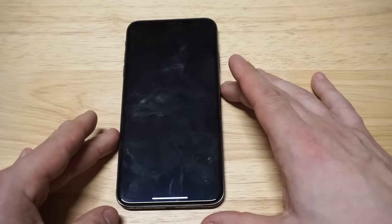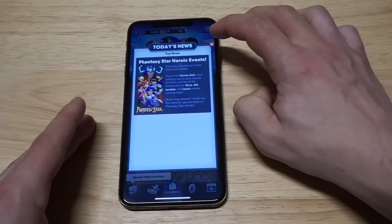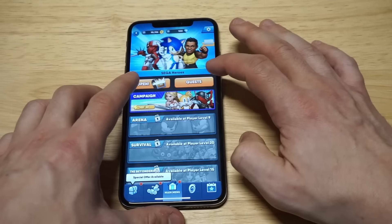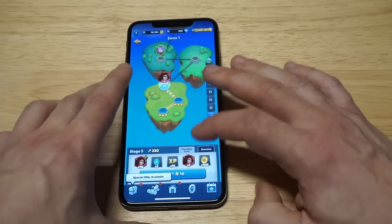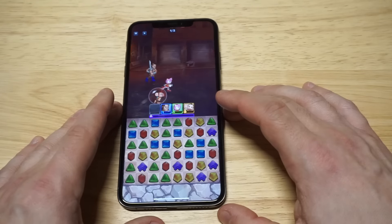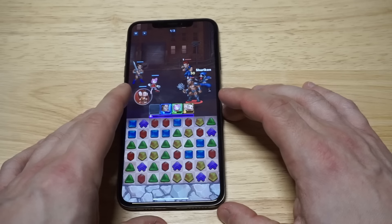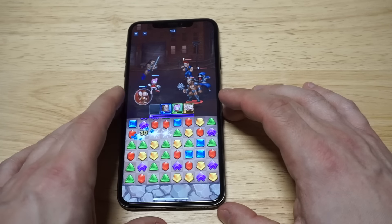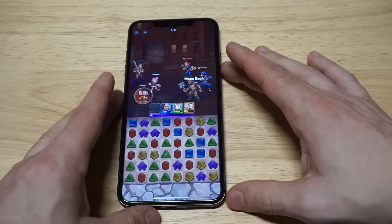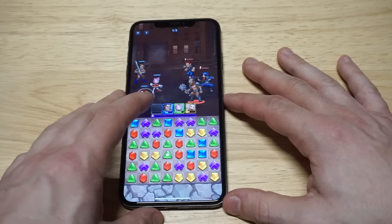The next one we've got here is going to be Sega Heroes. This is a puzzle-based game with all the Sega characters in it. It's another really fun game and I like the whole concept of this one, especially because I'm a huge fan of these Sega games. Basically how this game plays is you have to match up these different emeralds in order to attack. You can unlock different characters — they've got tons of Sega characters — and this game is currently free for download as well.